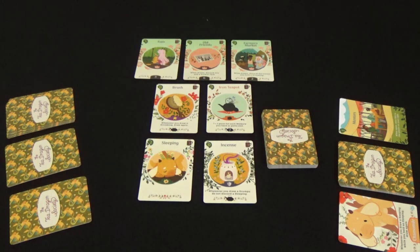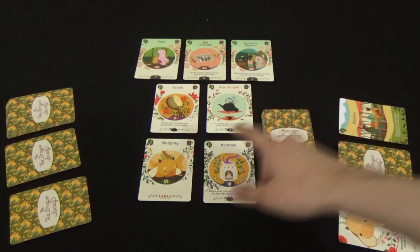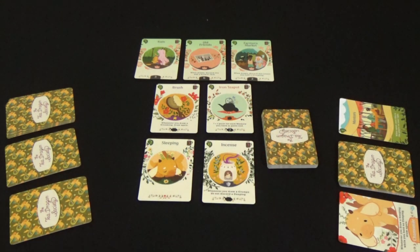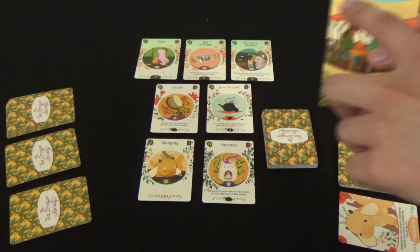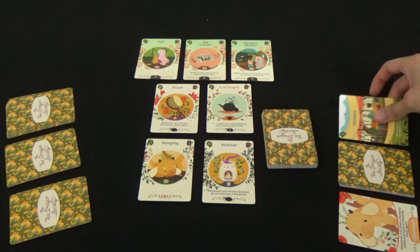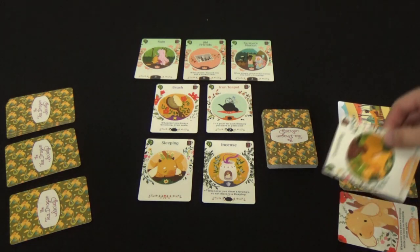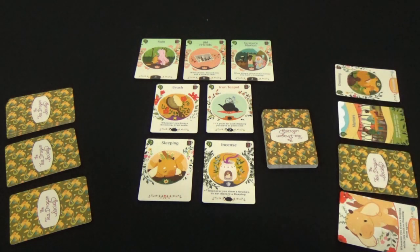That includes the four market cards and the season cards known as mementos above. The objective of the game is to have the most victory points in your deck by the end of the four seasons. In order to buy cards, they'll have a cost in the top right corner. You meet this cost by spending a number of growth, which is the number in the top left corner of cards in your hold.